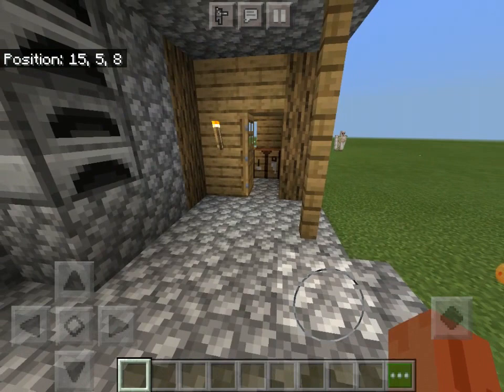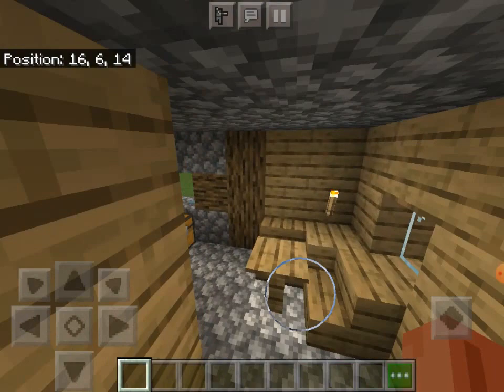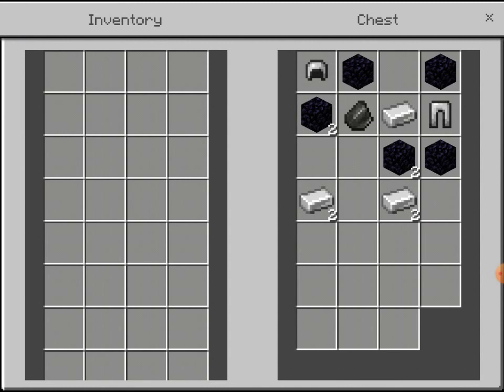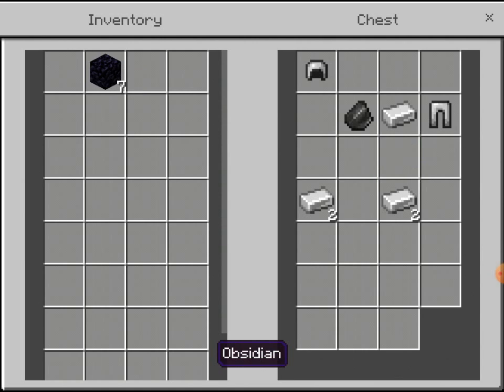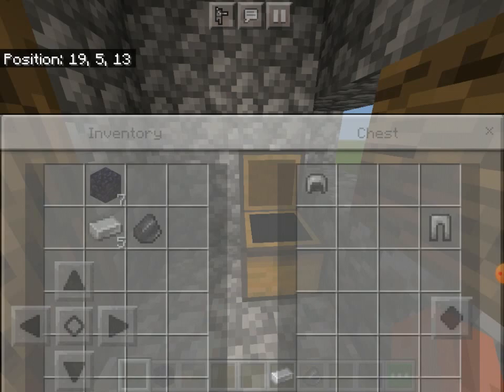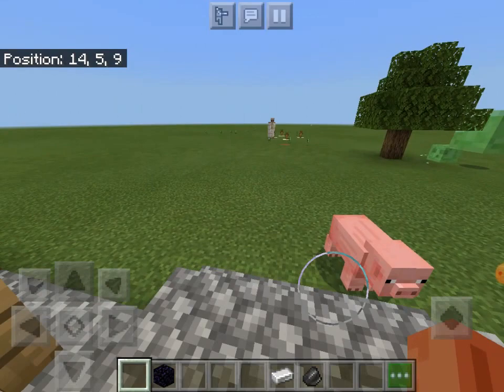Every single world has a lot of villages so that shouldn't be a problem, and most oak villages have blacksmiths. What you have to do is come in here — usually in some of them there's obsidian. For correct purposes there is a good amount of obsidian, but if there isn't enough you can go to multiple blacksmiths or you can find a ruined portal and get some there. Usually in blacksmiths there is iron and sometimes flint, and if there isn't, you can find that in other loot chests like maybe a desert temple. These are the main ingredients you need.